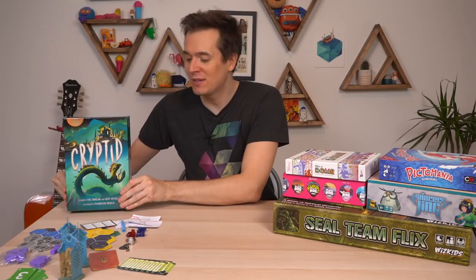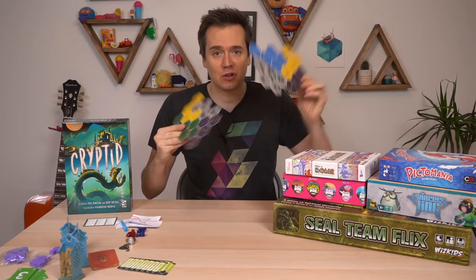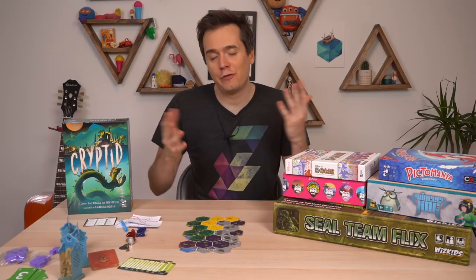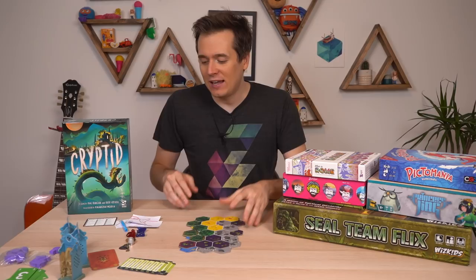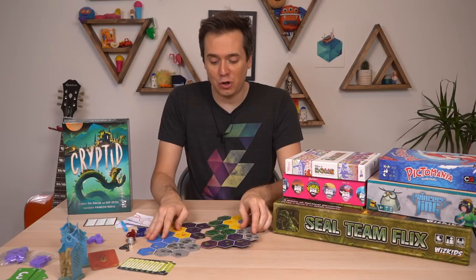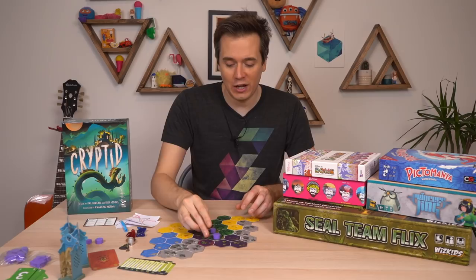Cryptid is a deduction game from Osprey Games where you're trying to find the cryptid — a monster hidden somewhere on the board. You've got six map tiles with hexes representing different terrain like forests, swamps, and deserts. Each player is given a clue that represents one quarter of the solution. On your turn you place a pawn on a spot, asking if the cryptid can be there. If no, they put a cube on it; if yes, a circle.